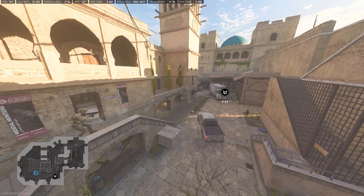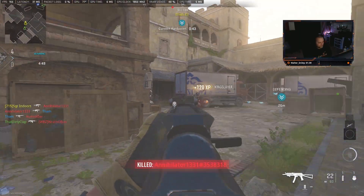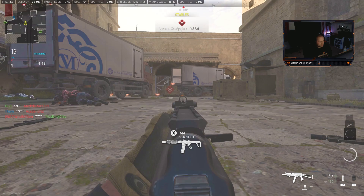P1 is controlled best by having an AR remain on steps. This will ensure you keep close spawns and refill the point as needed. It will also allow a clean rotation to P2.